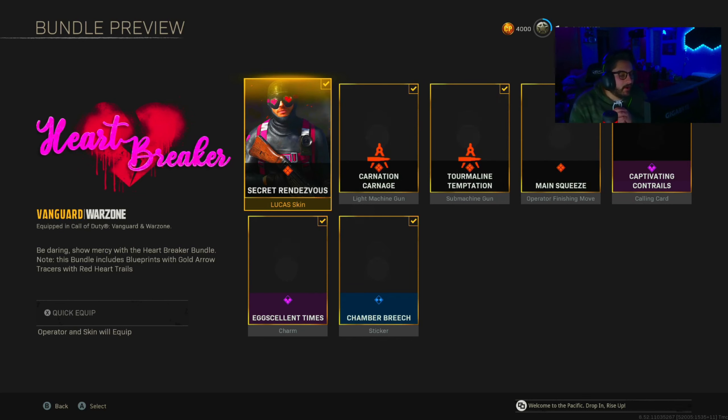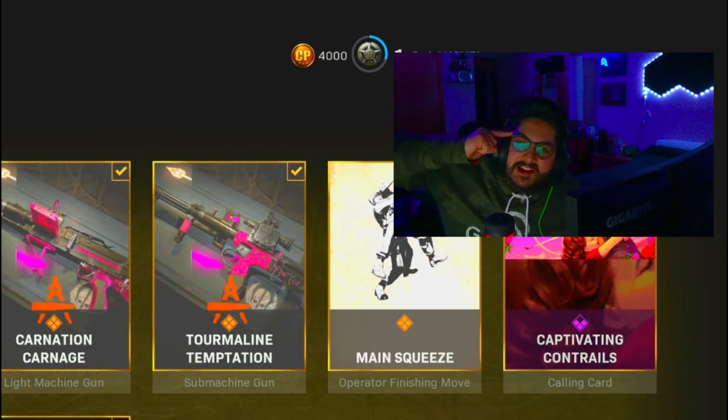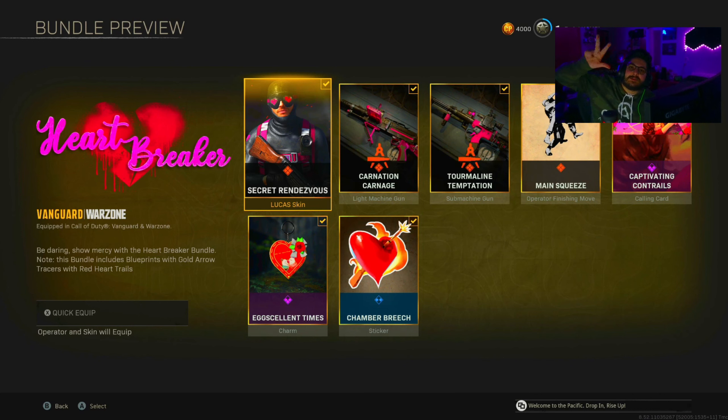Anyway, there's a lot going on today for Season 2. I just wanted to check this pack out because I saw a lot that I liked. I definitely think the pack's worth picking up — I like the blueprints, the tracers most importantly, and the skin. But I would change a few attachments for the Owen Gun and definitely for the Type 11. Use code Toxic on Gamer Advantage products. Like, comment, subscribe — I'll see you all on the next one. Peace.